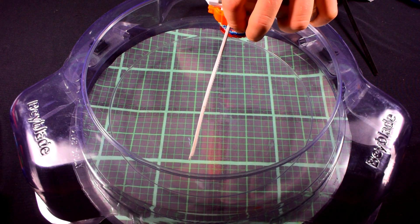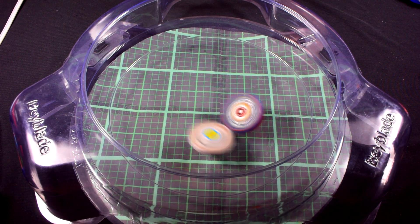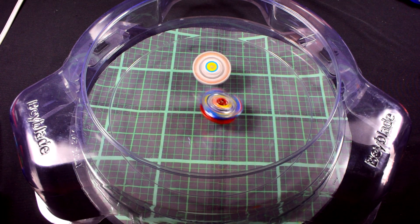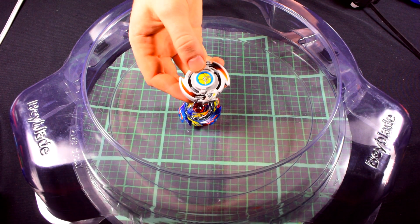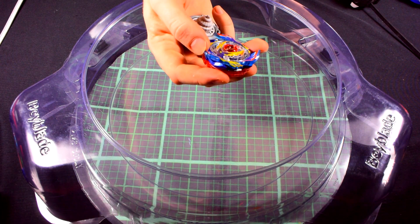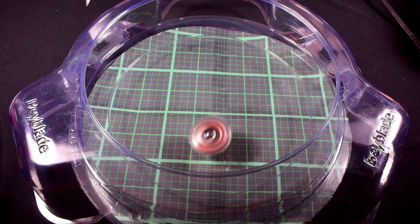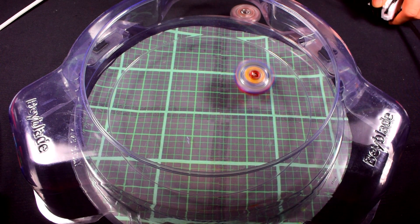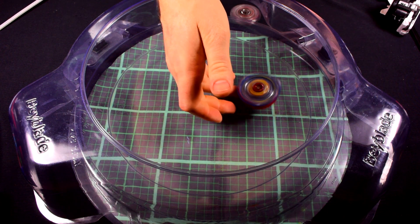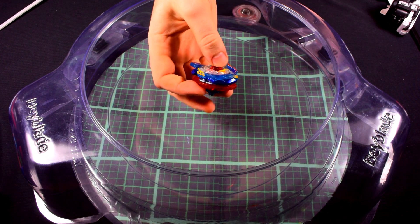Now we'll be doing against Drigger here. Three, two, one. And Drigger takes the win with a spin finish. Valkyrie — no clicks. No clicks on Drigger either. Now we're going to put it up against the D2 combo — D2 Heavy Orbit. Three, two, one. Boom. And God Valkyrie takes the win. That spring really came in handy there.